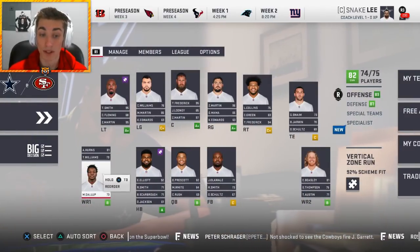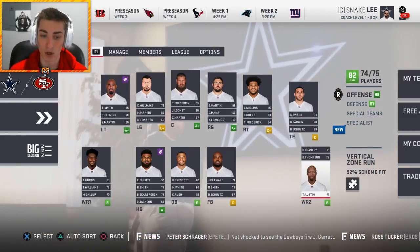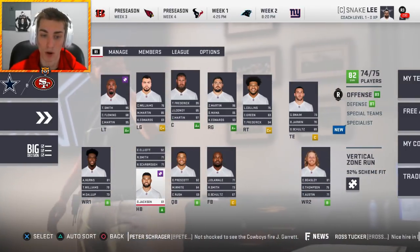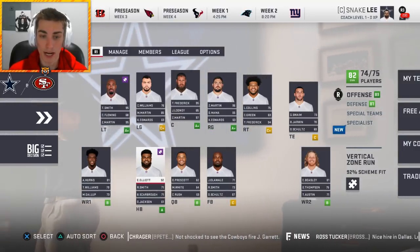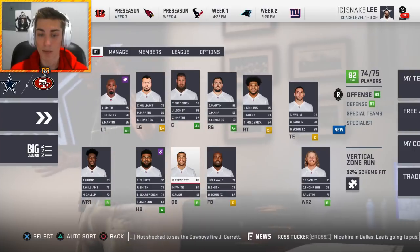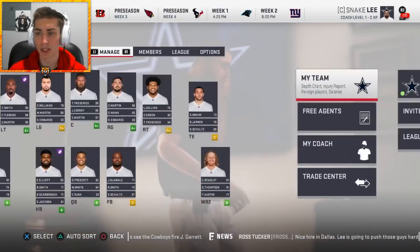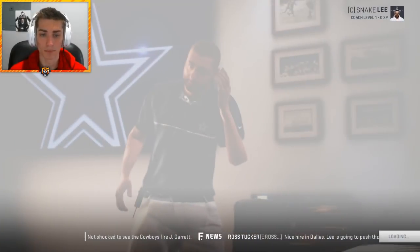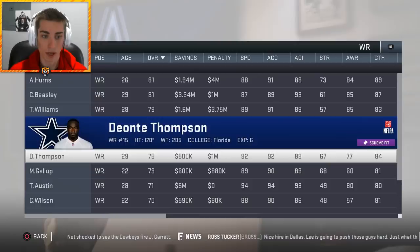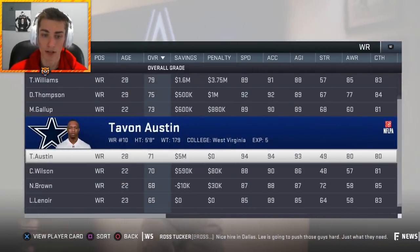They drafted Michael Gallup, who I think is actually a super talented receiver and they got fantastic value on him. They also have Tavon Austin, who is basically a running back, and then Rod Smith, Bo Scarborough, Darius Jackson. Ezekiel Elliott is obviously a beast, Dak Prescott at quarterback is probably their franchise guy. There's another receiver they took out of Boise State — Cedric Wilson. What a pair of glasses. I might look to get him some action.